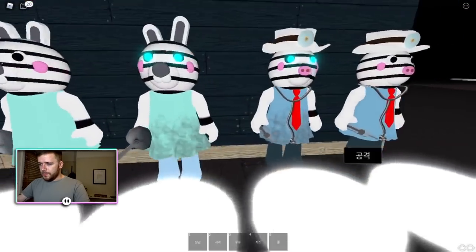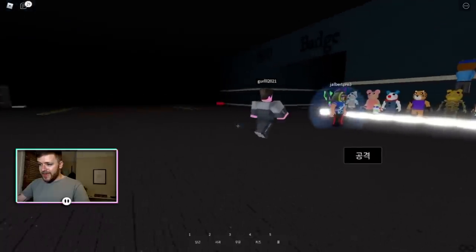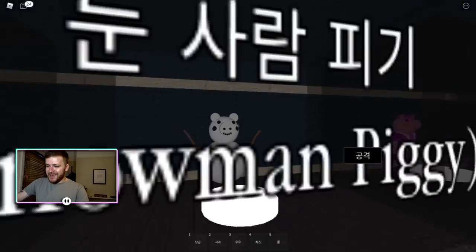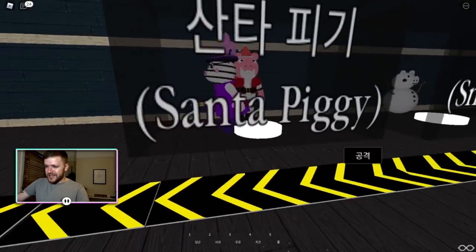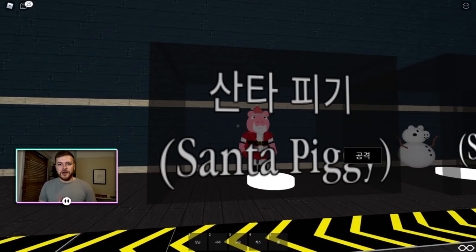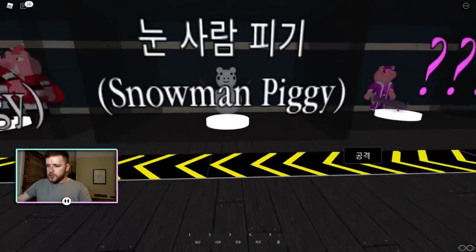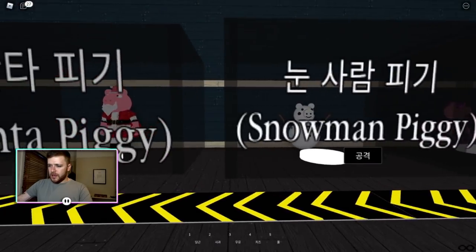What we're going to do today is show you guys, just over here in the badges, how to get these two Christmas skins - they are going to be amazing. You can see them right here: you've got the Snowman Piggy, and also another one which is a Santa Piggy. Before we get into that, if you guys are new around here make sure to hit the like button and subscribe because it does help out the video and channel tremendously.